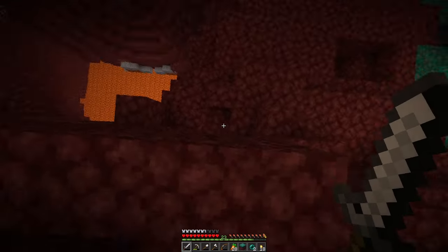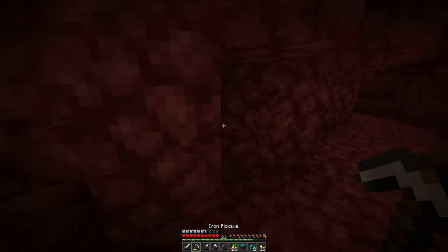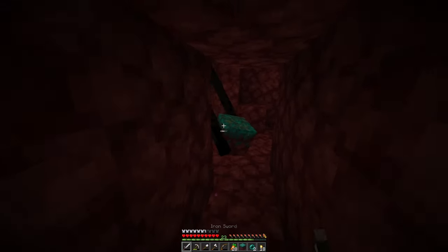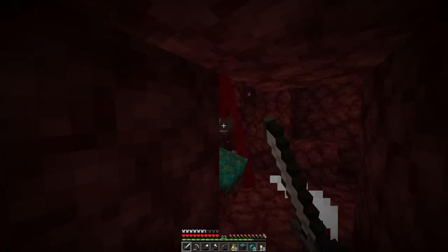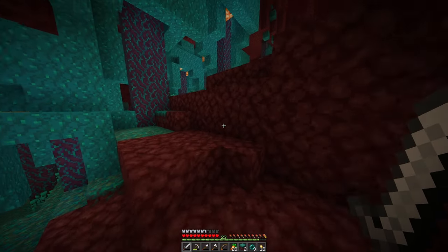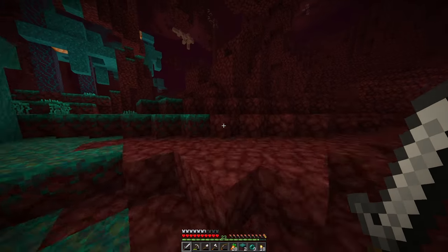Where is this enderman? Oh hi, you have another block for me — give me your block boy. We got three ender pearls, three balls and a dream, and two warped nylium blocks.